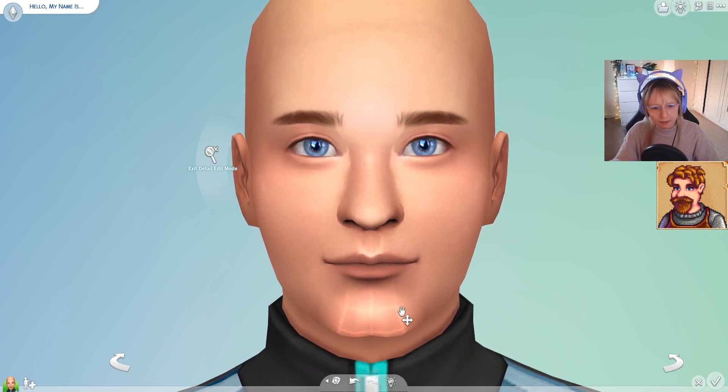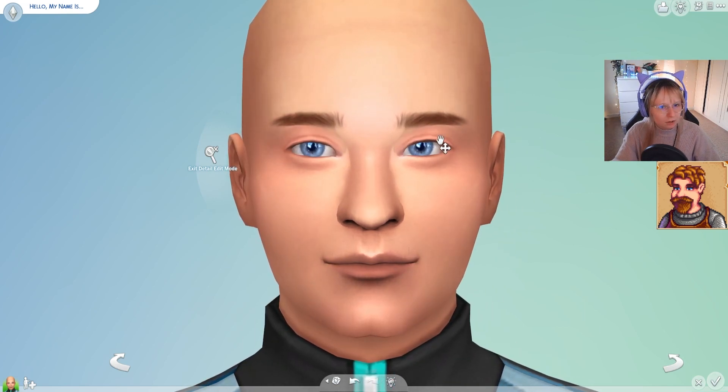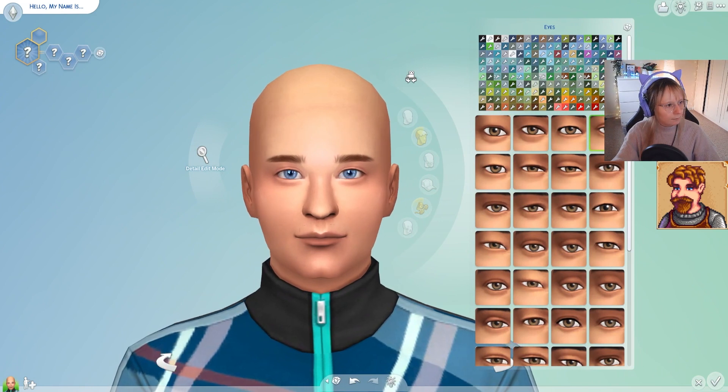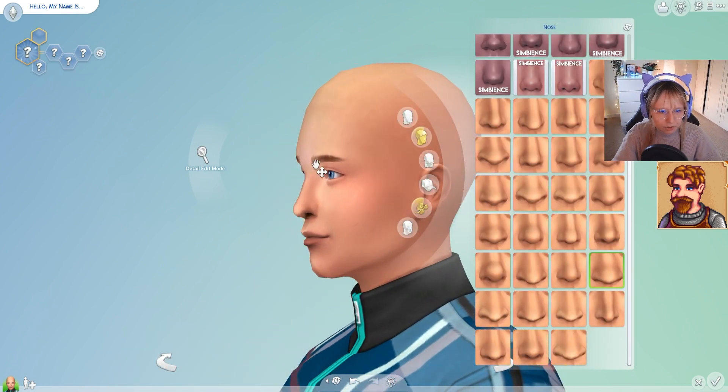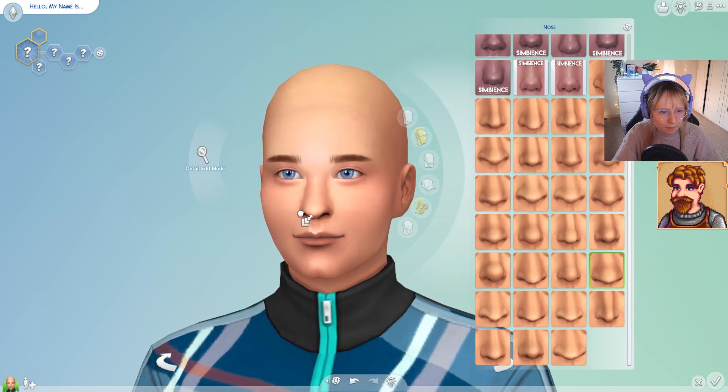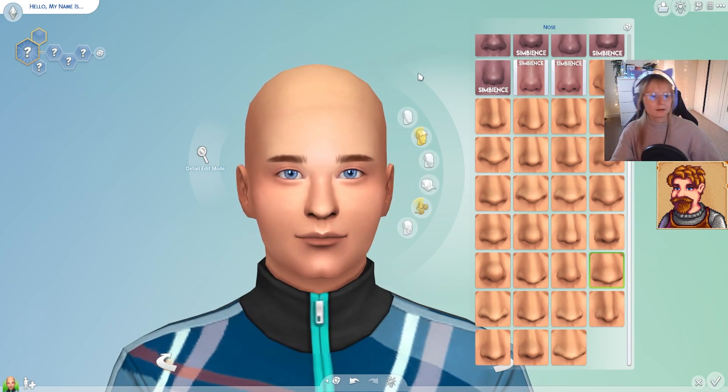I'm giving him a chin because I think he would have one, even though you can't see it. Those are the eyes of Clint — I think we've got them pretty spot on. I kind of wish his nose was a little bit more round at the top. I don't understand how I'm meant to make it any bit rounder without making it too big, although he does look quite cute though, doesn't he?